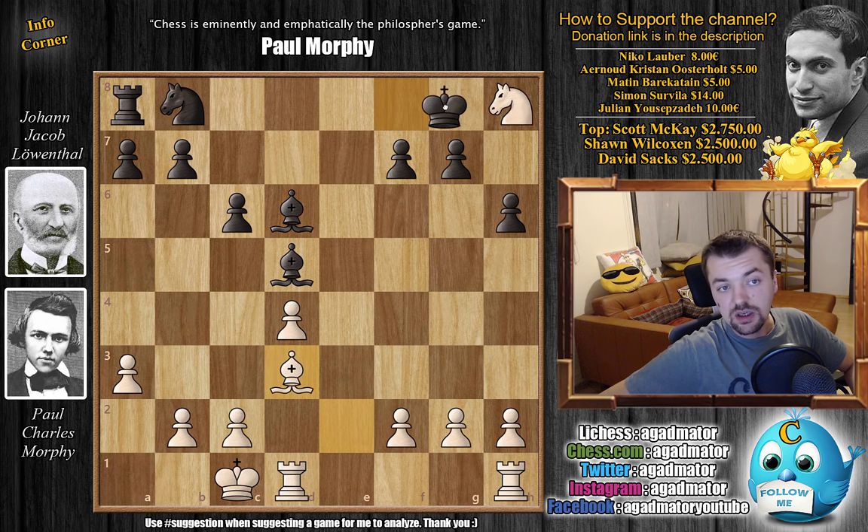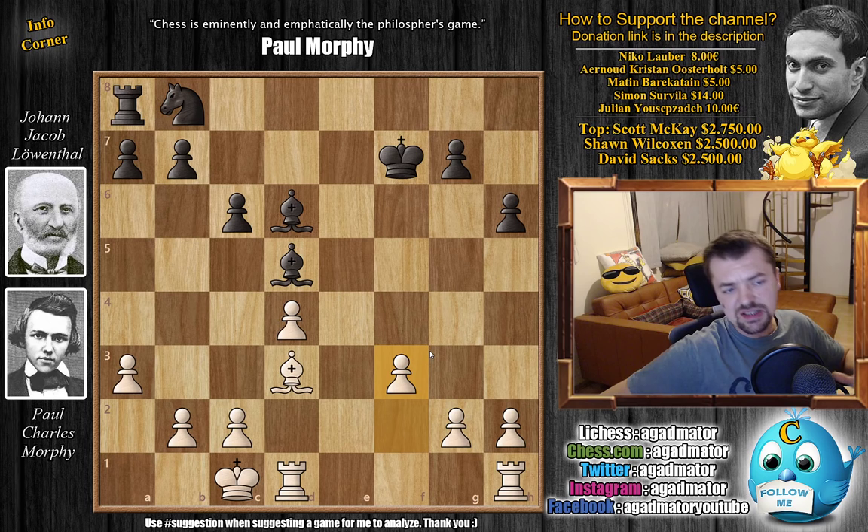Morphy grabs with knight captures, king captures, and now f3 — not allowing any captures. It's basically the same thing: Morphy still has a rook for two pieces and is up two pawns. The difference is Morphy's rooks are not so active, and his opponent still has the bishop pair.